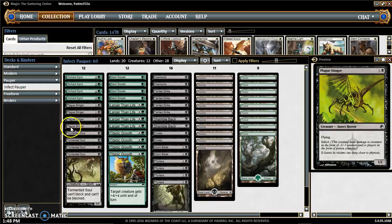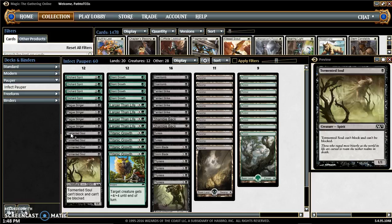So later I'll be showing you guys how to give it infect. Our last creature is Tormented Soul — it can't be blocked and it can't block. It doesn't really matter because we usually don't block anyways, since we usually outpace our opponent.